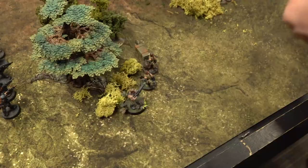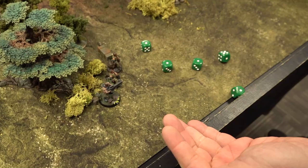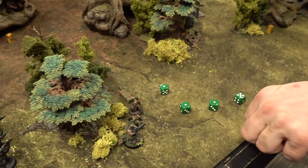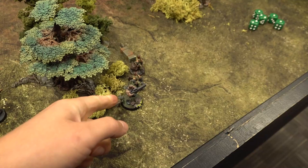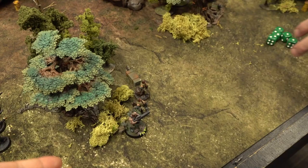So Arnie gets the element of surprise — five attacks hitting on threes. He hits one. He does not wound with a two. There's some brush and he trips over it a little bit. But he does get to fight twice with a surprise attack, and it's the first round so he gets plus one to hit and wound.